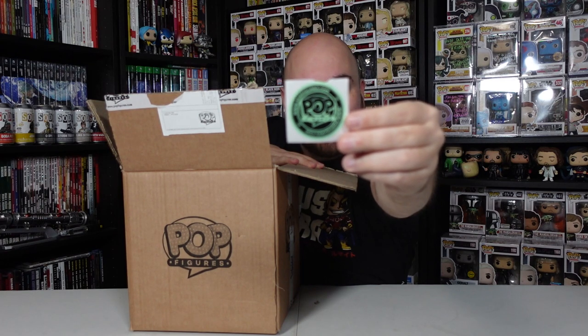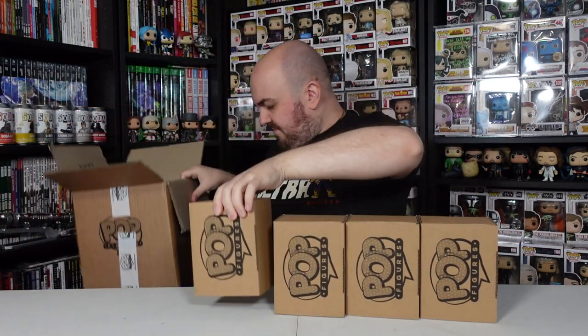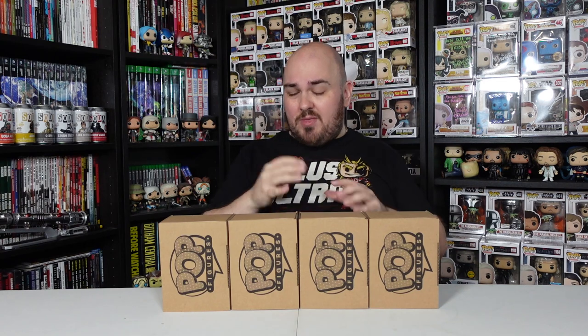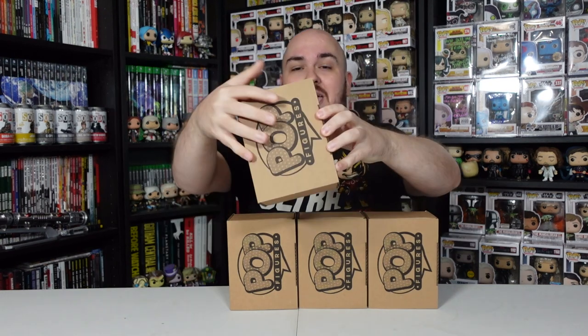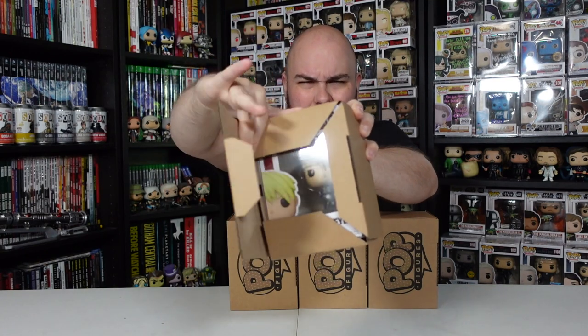You get your usual popfigures.com sticker and the usual popfigures.com jelly beans. I am a little bit puzzled because I was only expecting three figures when we actually have four here. I was thinking maybe one of them was just a sorter box for packing purposes, but they all feel like they've got some weight to them. What I was expecting was three Fullmetal Alchemist Brotherhood figures — the only one I was waiting on was Scar, which I believe has been delayed in its release. Maybe it hasn't — it has a chase edition as well, so we could potentially get that.